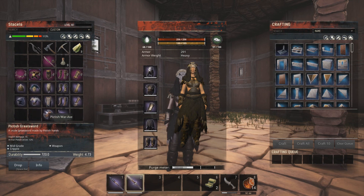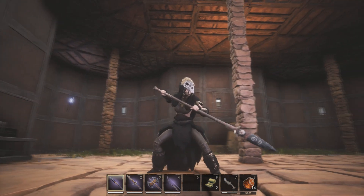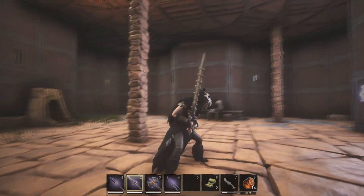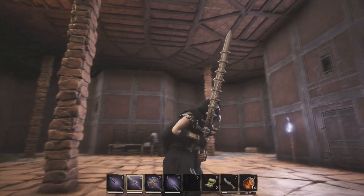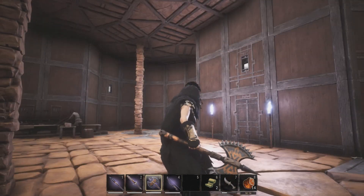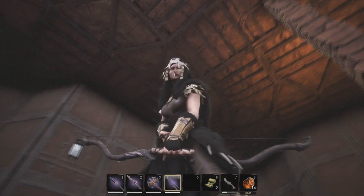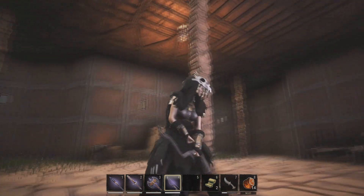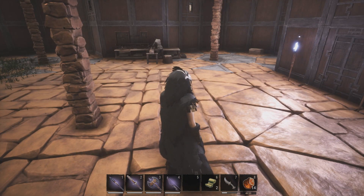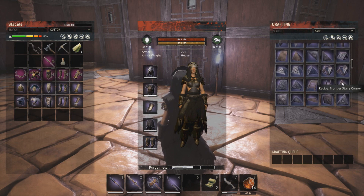And then the weapons that came with this DLC as well. I made a couple — there are more weapons than this but I just made these ones to look at. So we've got a spear style, which is really cool. Then a greatsword, which looks awesome. Then a battle axe type thing — I really like the style. And then there's the bow, which has got sort of war-painty type stuff on there. There are also new war paints you can paint on yourself, new building materials, and new skins to put on your pets.